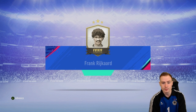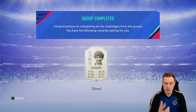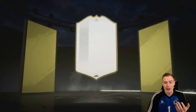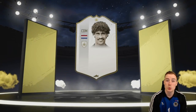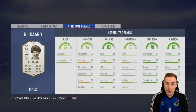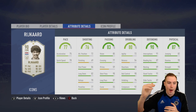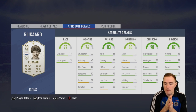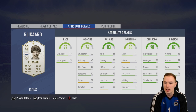All the squads are complete. Frank Rijkaard has been completed - we actually managed to do him very cheaply, getting loads of 84, 85, 86, and two 88-rated players from the two-player packs. He's a CDM but we're going to play him as a centre mid due to his medium/medium work rates. He's 6'2", with brilliant passing, good defensive, good physical, and not too slow. We're going to put a maestro chem style on him - fantastic addition to Packed to the Future.